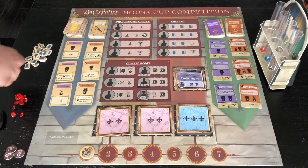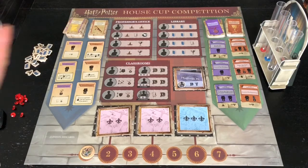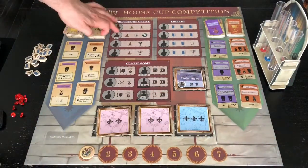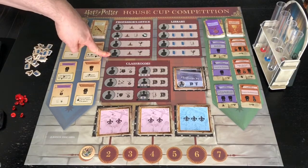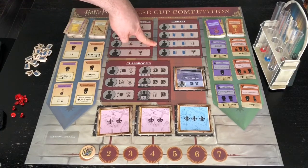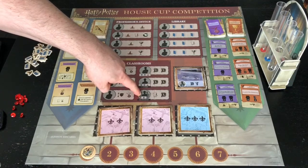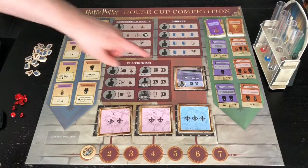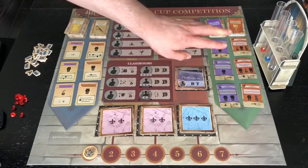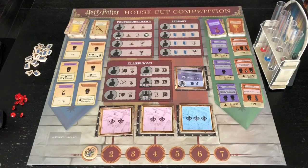This is a worker placement game, so each round, students will take turns placing onto spots on the board for their actions. The number of actions scales with the number of players — some actions are only available for four players, some for three or four, and one action is available multiple times, but all other actions are only available to one student per round. There are also location cards: the first starts face up, and others are revealed after years two, four, and six, with more powerful actions, which helps a lot with replayability.